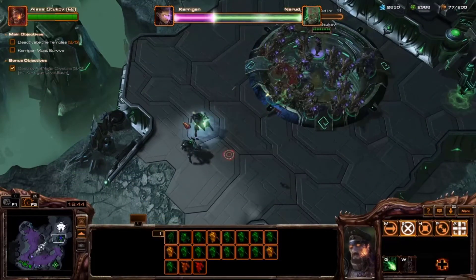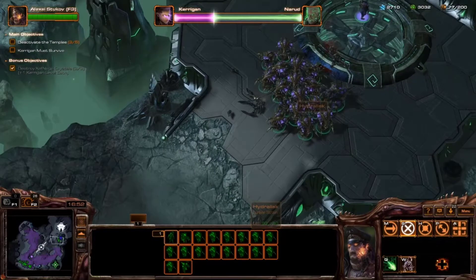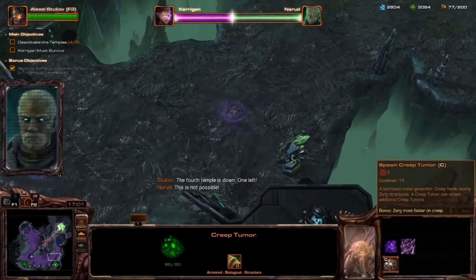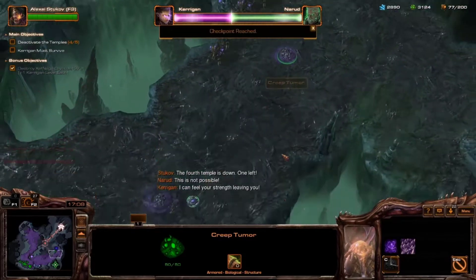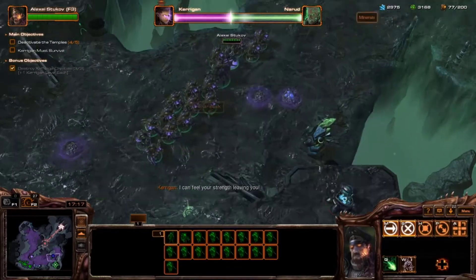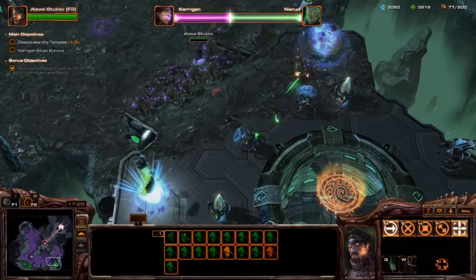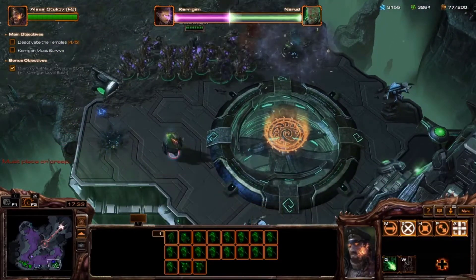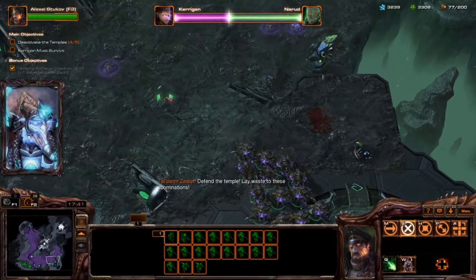Our hydralisks have made short work of the enemy. And with this, Stukov has officially captured the fourth temple — one left. 'This is not possible!' I can feel your strength leaving you — Narud's got a bit of a problem on his hands. He does, and that problem is a Stukov-shaped one. See all he can do now is issue commands — he doesn't have a zombie-infested buddy with a Russian accent helping him out. The plan was to have Stukov help out as a route for this mission, but we rescued Stukov, so that wasn't the thing he was allowed to do.